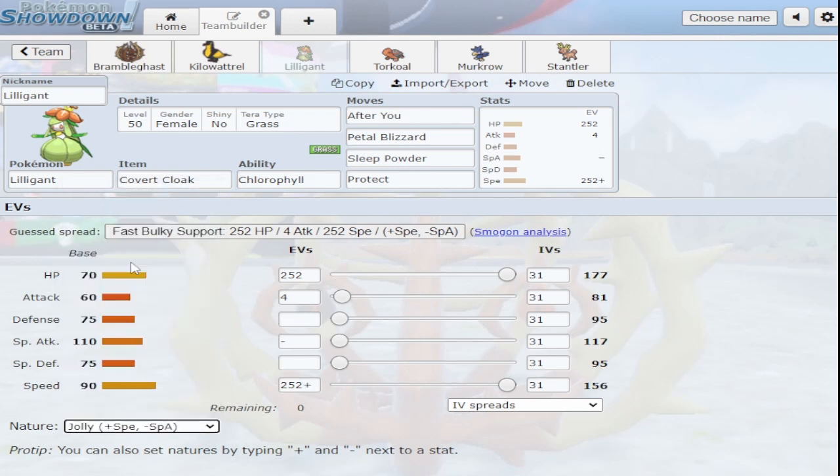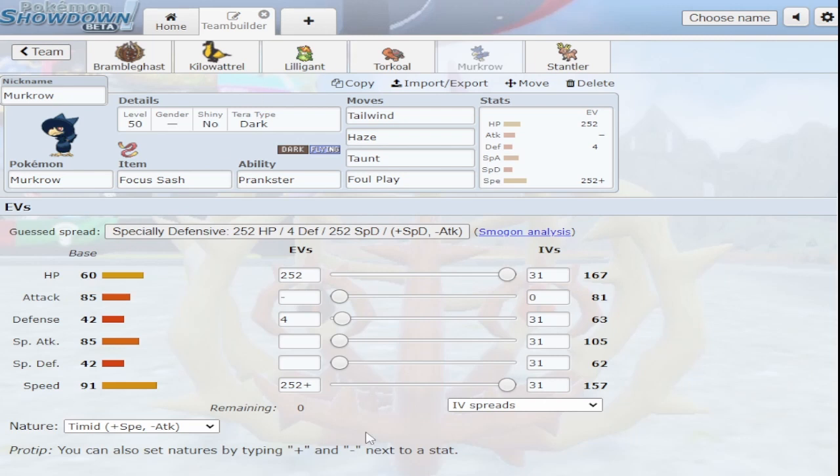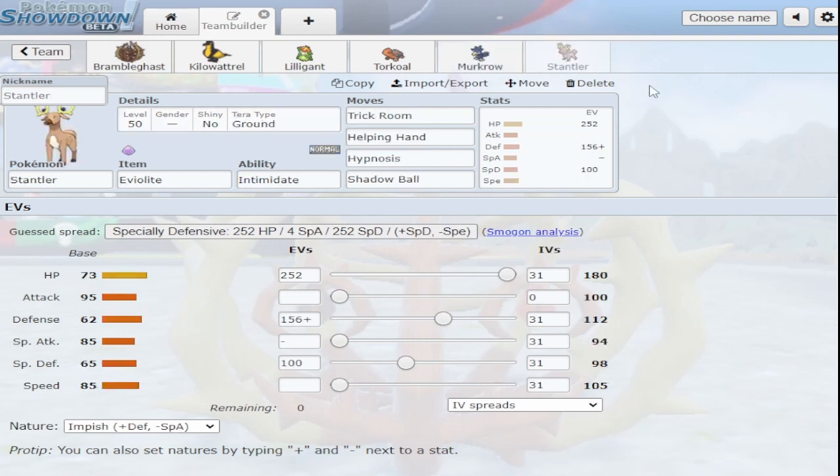Everything in this regional dex is way faster and stronger than average. I'm running Lilligant with petal blizzard under chlorophyll. It's supposed to be jolly — max HP, max speed — just to hit stuff with petal blizzard after sleep powder. Torkoal is here because specs Torkoal plus Lilligant is still pretty reliable. I'm running Murkrow because it's the best priority tailwind option — it has haze for the Donzo Tasagiri that's everywhere, plus foul play and taunt.